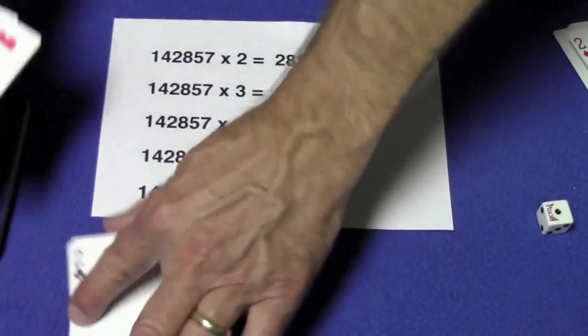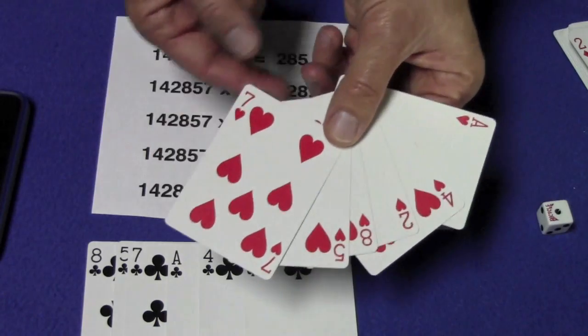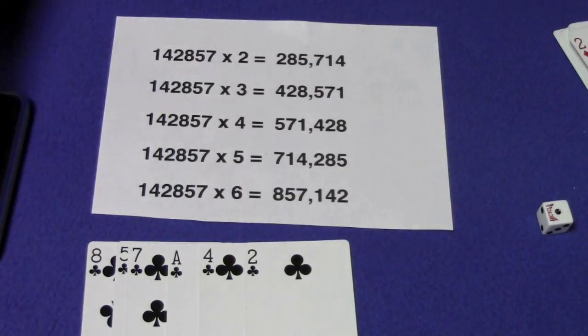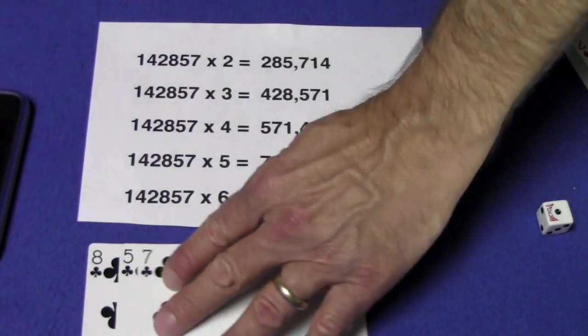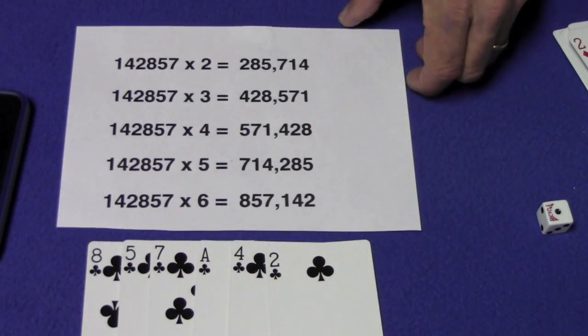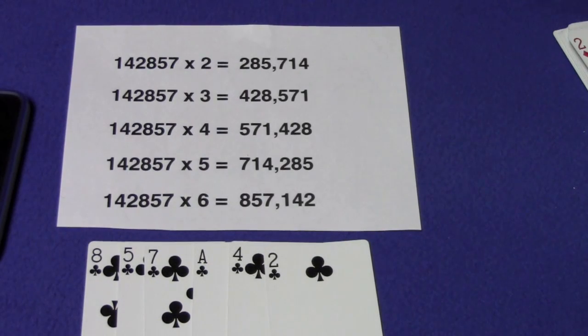You might want to get rid of these cards after you multiply them — you don't want them to realize right away that they're exactly the same digits. They might figure it out, they might not. I thought it was a pretty cool mathematical trick. Let me know what you guys think. That's it, I'll see you next time.